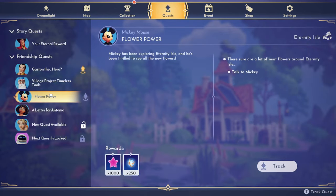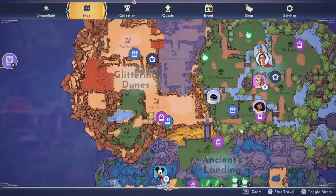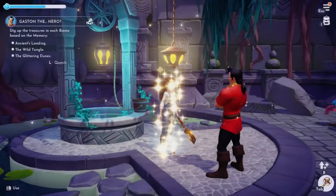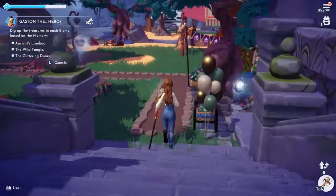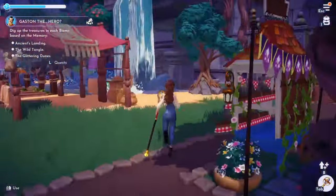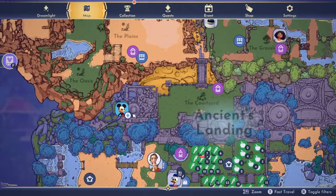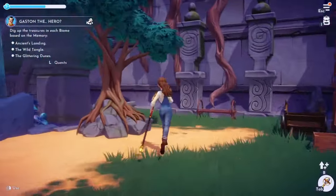There are a lot of neat flowers around Eternity Isle. I feel like I should talk to Mickey first before we go exploring - I have an inkling he's going to make me want to collect flowers, and if we're exploring around I may as well collect them at the same time. There's also some mist nearby that I can't quite get to - I have to move some stuff around.